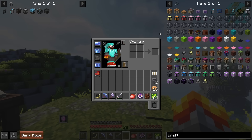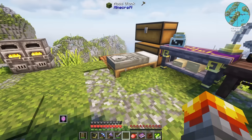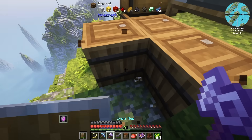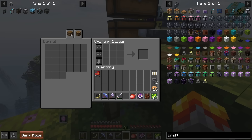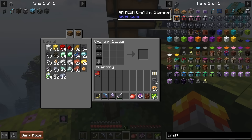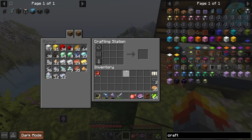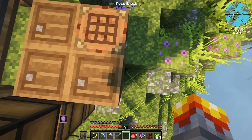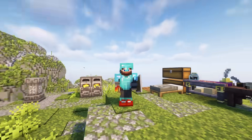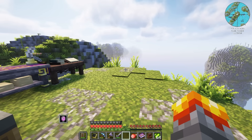One solution is to surround chests around a crafting station and then access those items from within the crafting station. If you place this here, you can access the inventories, and whenever you pull an item to craft it would pull from the connected inventories. You would attach a double chest here, then a double chest here - it takes on a very interesting shape but is a very efficient early game solution.